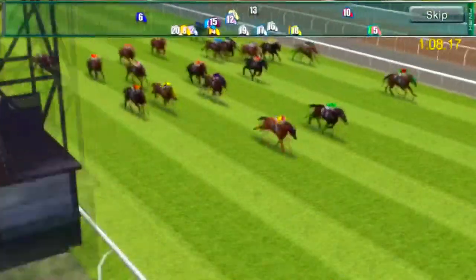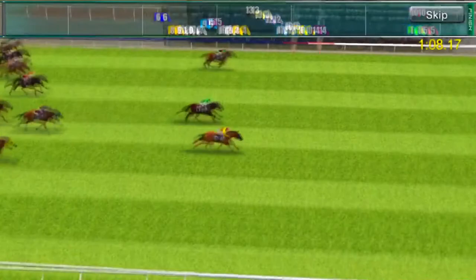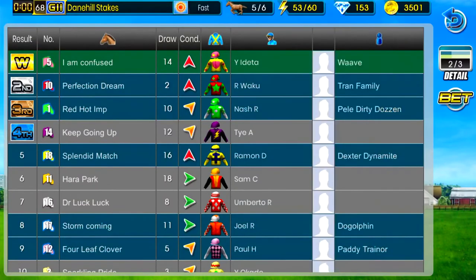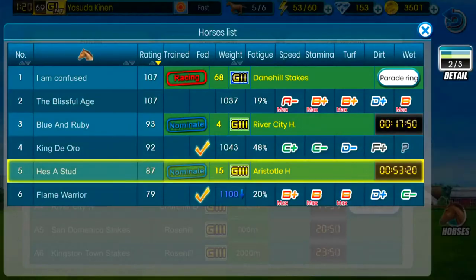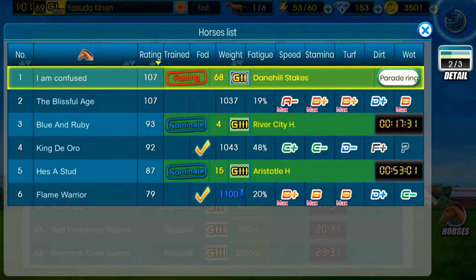What a win! What a win for I Am Confused! I love that horse, man. It was actually a really smart idea picking the racing preference to be kind of a stalker — worked out for us and we get that win in the Grade 2 Dane Hill Stakes. Red Hot Imp, the favorite, came in third place. I Am Confused with E E Data in the saddle gets us the win today. What a win, that feels fantastic! That is exactly how you want things to be done in this game.